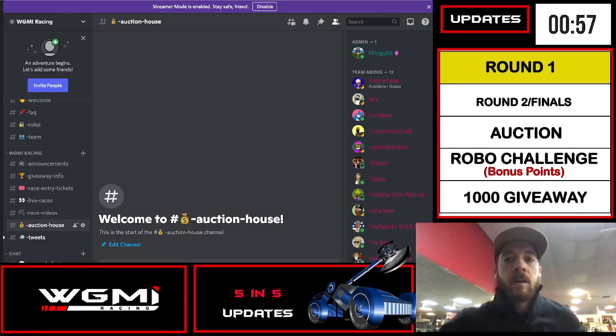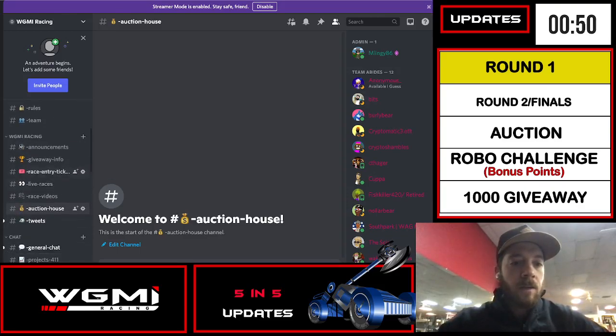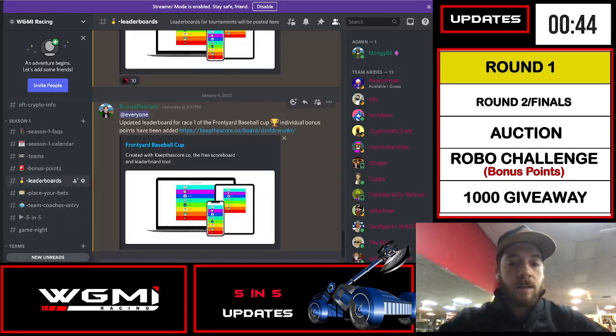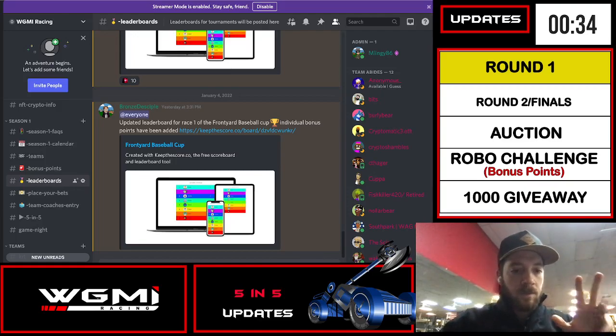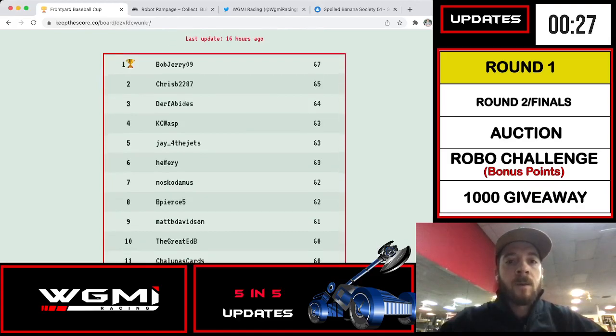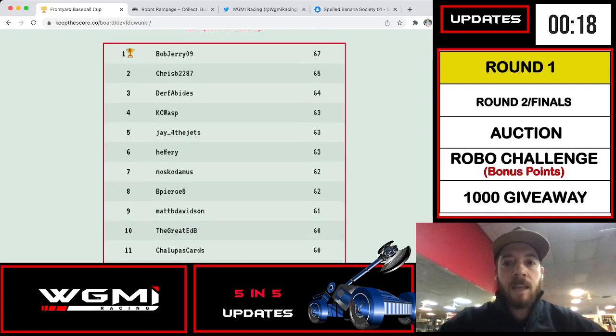Number 1: round 1 finals. We just finished round 1 of the Front Yard Baseball Cup. You can check out the leaderboards at any time by going into the Season 1 drop-down and going to leaderboards. You can click the link to see the leaderboards. After round 1, we've got our top 10. Bob Jerry, Chris B, and Durf Abides are in the top 3 spots, followed by the rest. Your goal is to accumulate points and make the top 10 for the final. Congratulations to those who did well, and for those who didn't, we still have round 2 coming up.